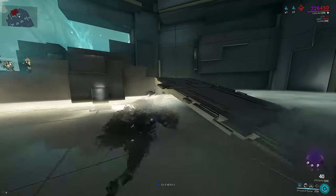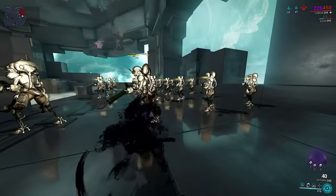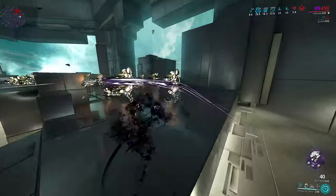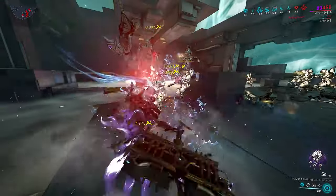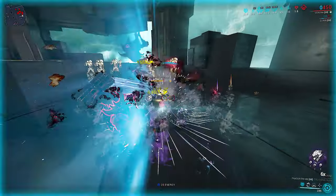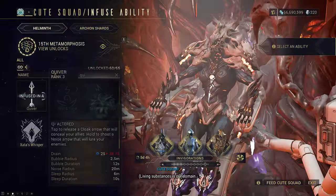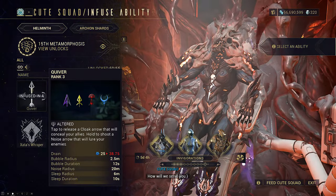Anyways, a normal Veruna only gets either speed and invis, or crit status and bleeds. This puts you in harm's way when you melee DPS and you have to find a way to tank, using your one as a means to disappear back into the shadows when the fight goes south. But Quiver lets us get completely around that.